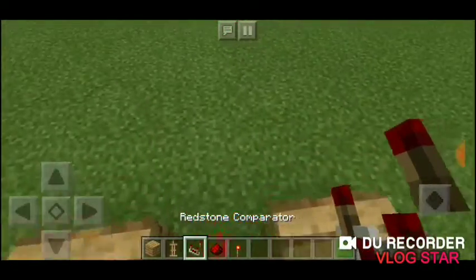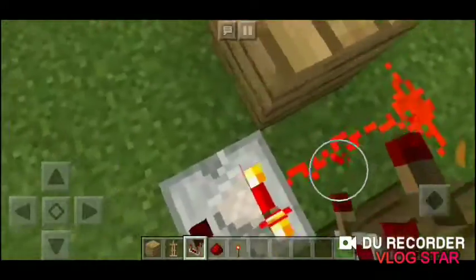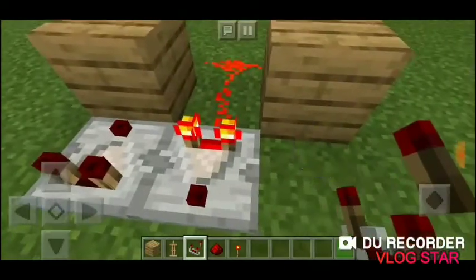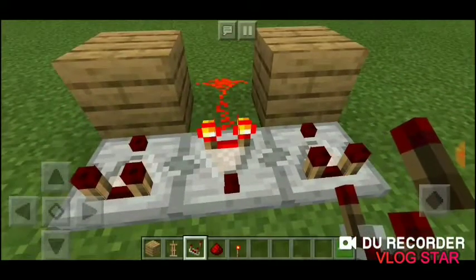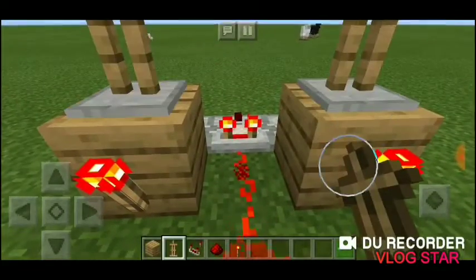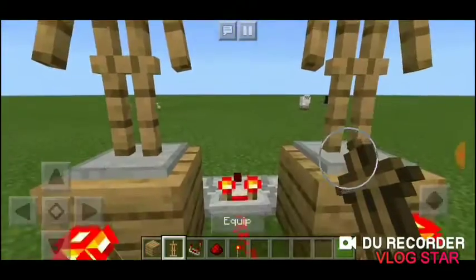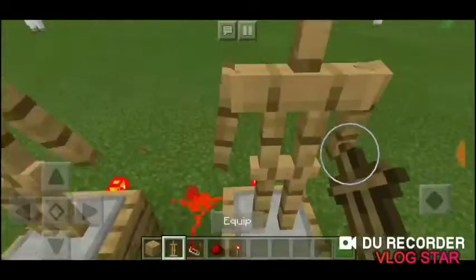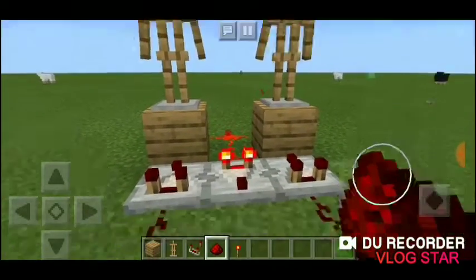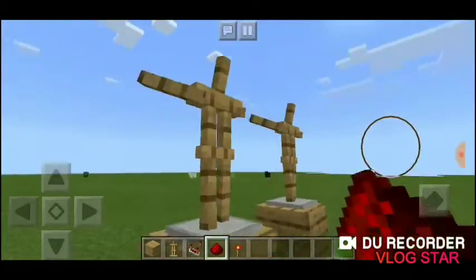Then you get a redstone compactor and put it there, just like that. Another one right here, and another one like that. Before we even get started with this, all you want to do is just do that, and basically all you need after that is just three redstone like this.